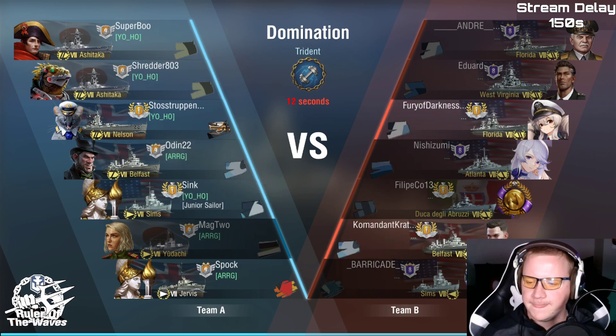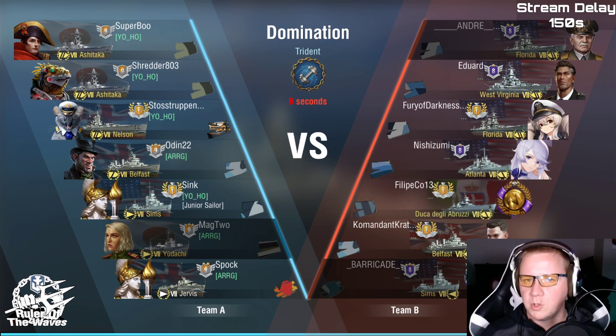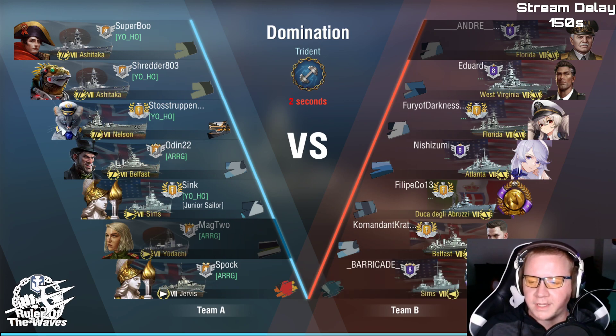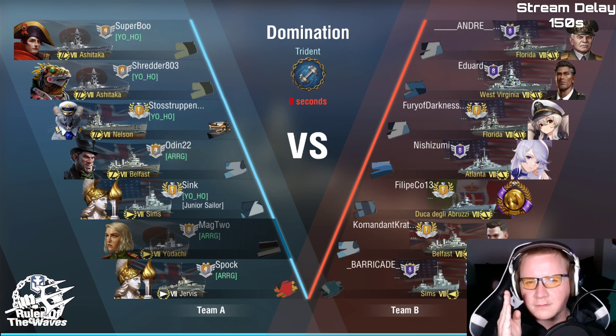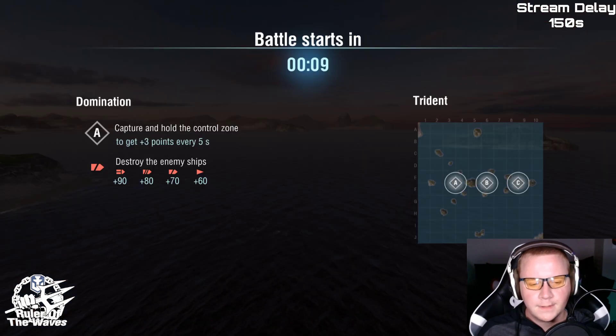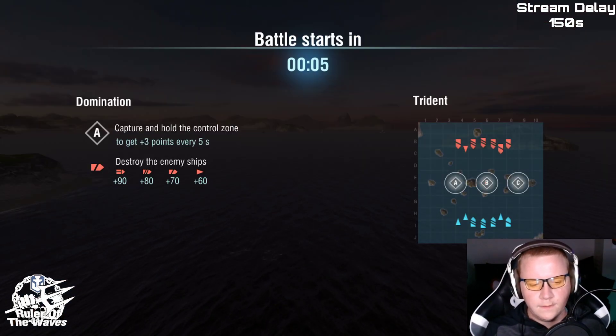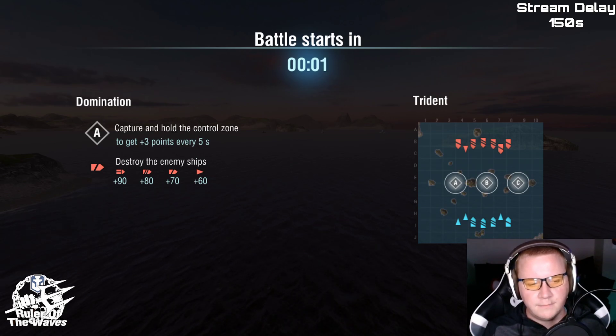The Ashitaka has secondaries. One thing you want to make sure with the Jervis — you don't want to fire a straight line of torps unless you're insanely close. You actually want to do a tight arc and kind of spread them out.